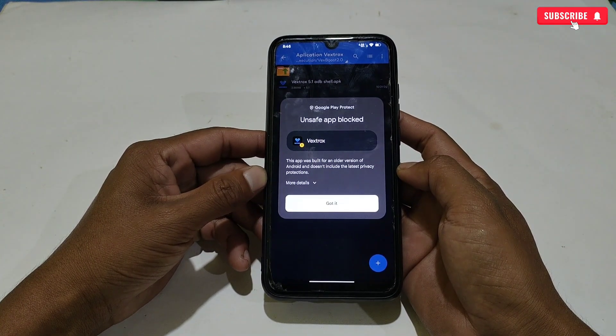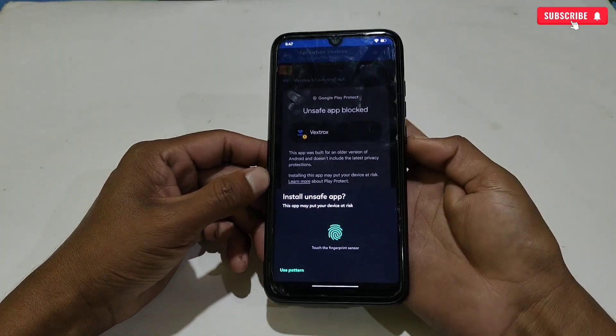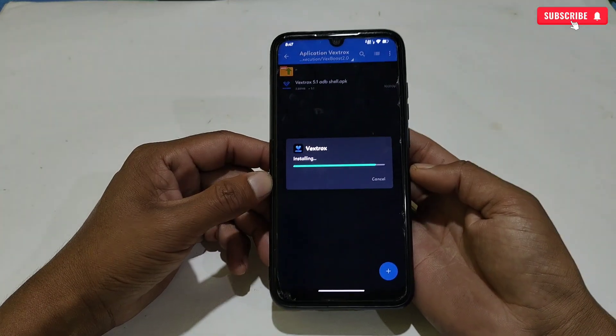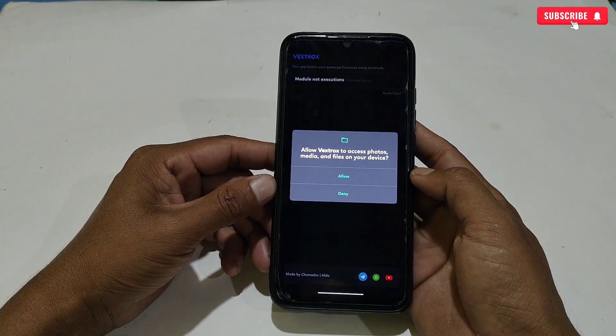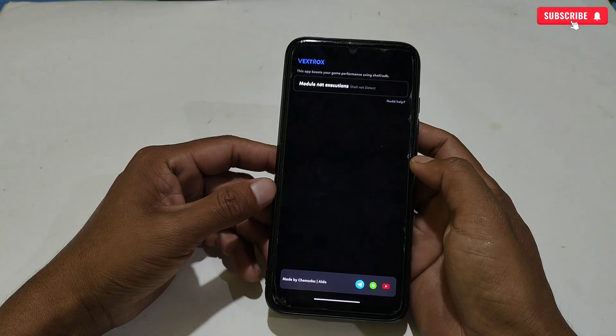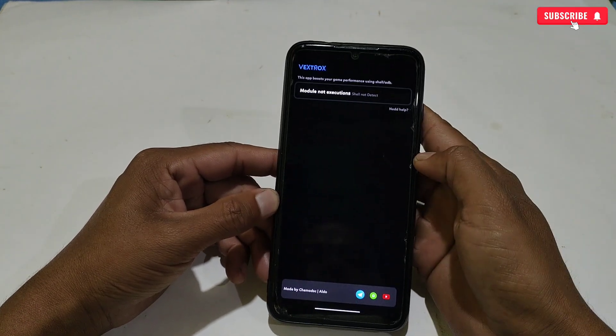If a notification pops up while installing the app, simply tap 'Install Anyway' — it's just a false detection by Google Play Protect. This app is 100% safe and secure. The app has been installed successfully. Now open the app and allow the permissions.